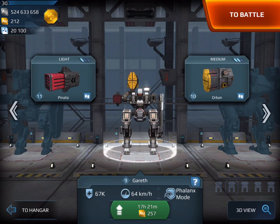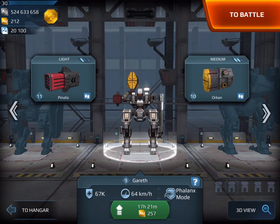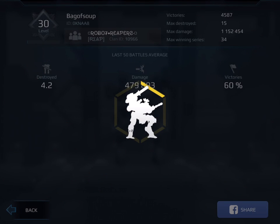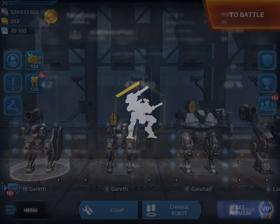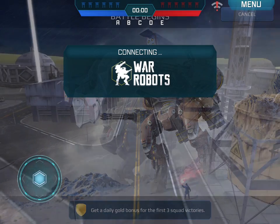I've got two Gareths outfitted — my favorite with plasma guns, but I'm testing out the rockets. Normally I prefer rockets on a Galahad, Griffin, Rhino, or Lancelot, but I wanted to give it a try on the Gareth and see how it works. This is the hangar I'm running with. We're going to do a couple of solo matches without help and just see how the plasma Gareth and the rocket Gareth do. This level is usually around the top of low gold, maybe getting toward medium gold tier.